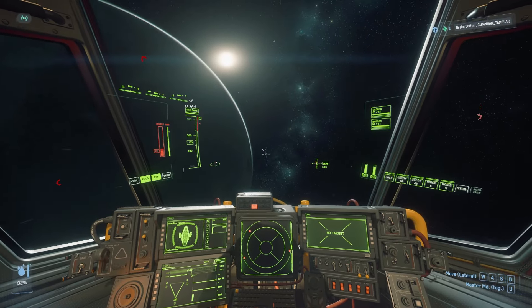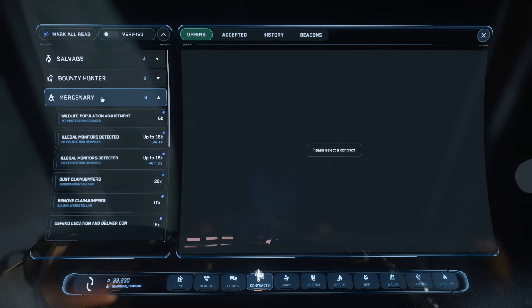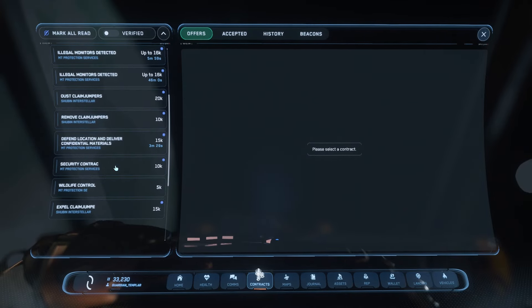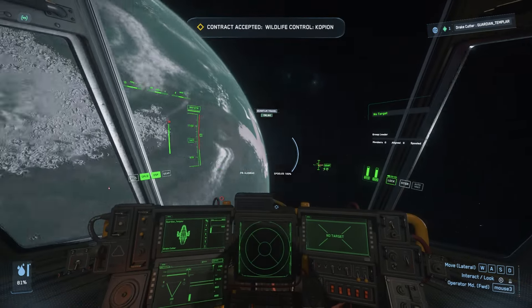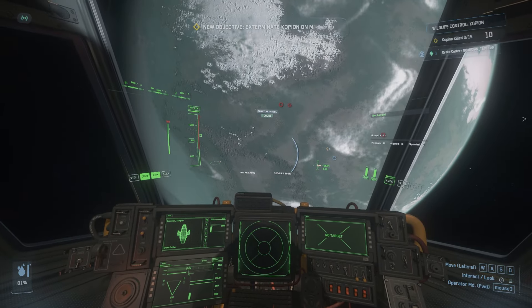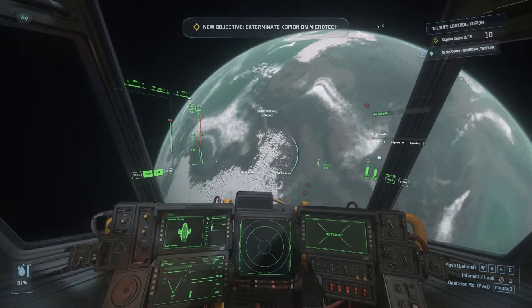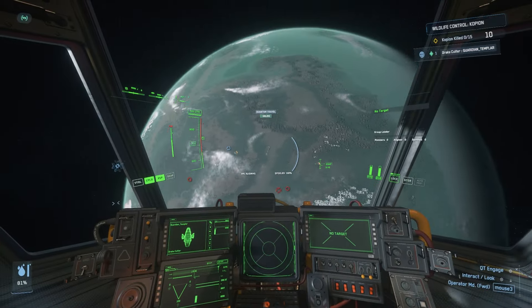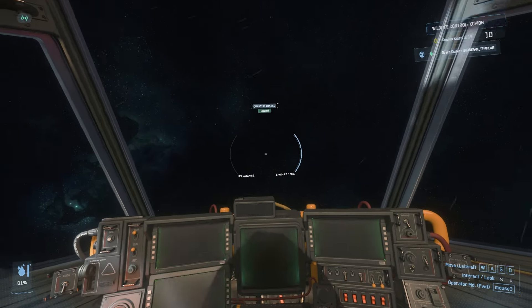Let's take a look at another mission. This next one is associated with Microtech specifically, so you'll need to be at Microtech. Under Mercenaries, you'll find the Wildlife Control mission. It gives you only 5K, so it's not a lot, but it's not going to require much from you - you can just kill these from your ship and then move on and redo it.